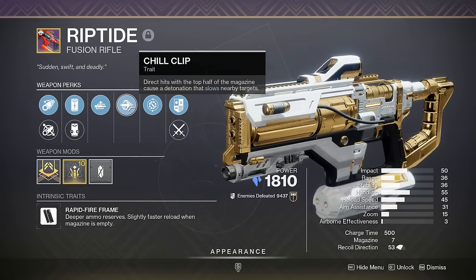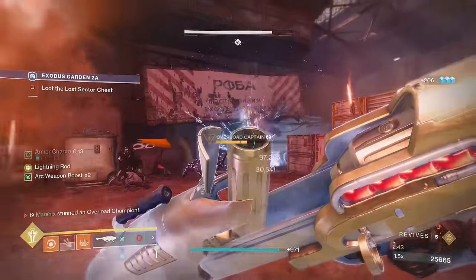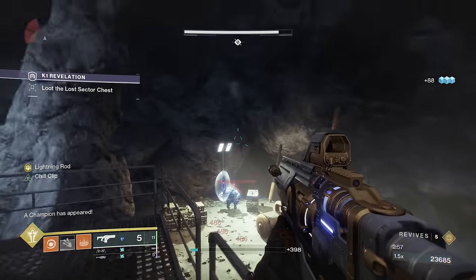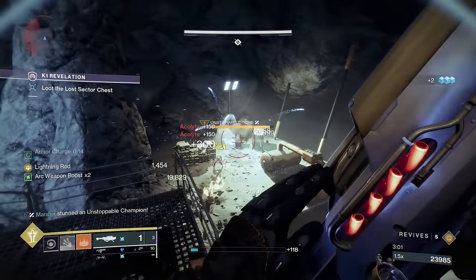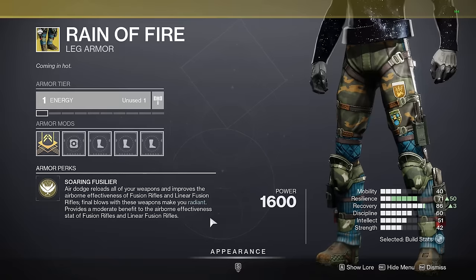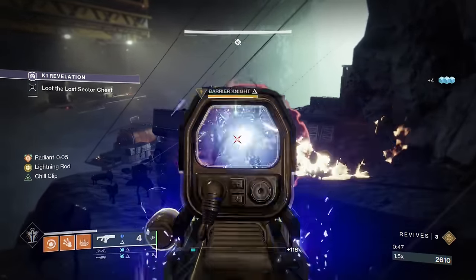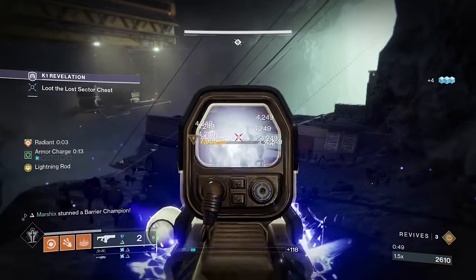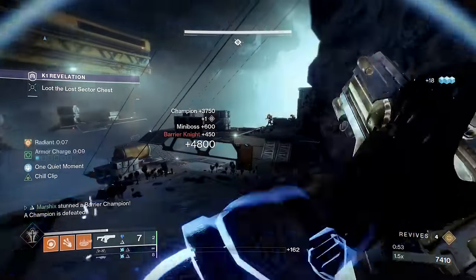You can get one weapon with Overload, Unstoppable, and Anti-Barrier all at the same time. Riptide is a fusion rifle that gets Chill Clip — the first two shots slow enemies, which can stun Overload Champions, then three shots with Chill Clip can freeze enemies, which can stun Unstoppable Champions. And to get Anti-Barrier, we're using Rain of Fire — since this is a fusion rifle, you just need to get one kill with it to give you Radiant, which gives all your weapons anti-barrier. So in theory, you can use this weapon for all champions and run whatever other two weapons you want.